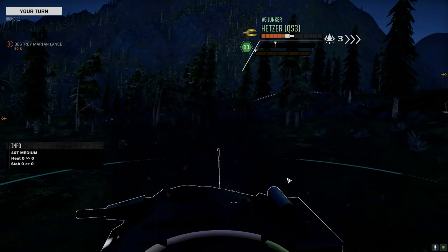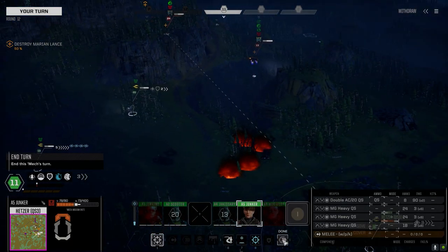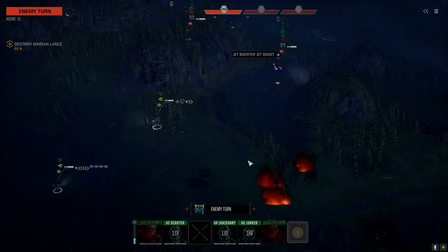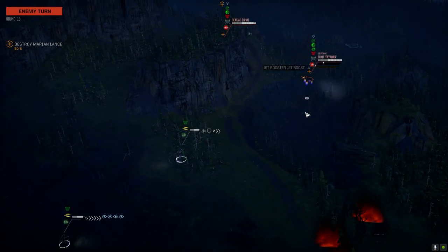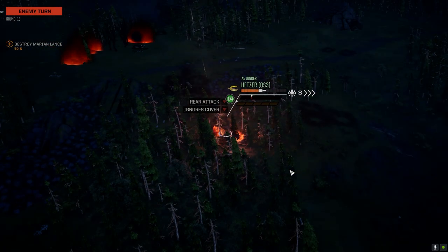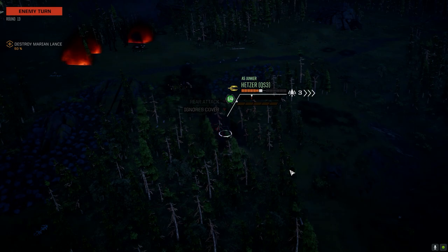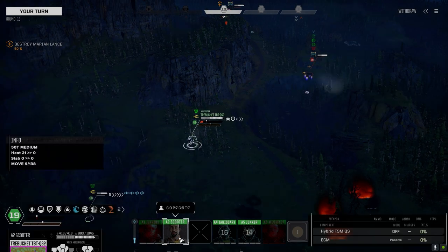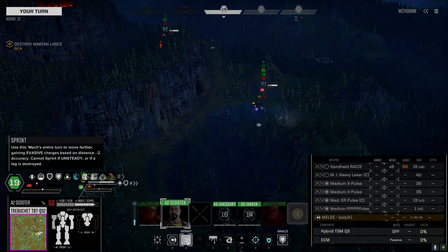I've got to stay in the game — we've got to get that Ultra 20 in one more time here. Jet boost. Enemy flanking — man, that indirect fire. I hate these guys. Three chevrons of evasion in trees at long range and still able to do it.